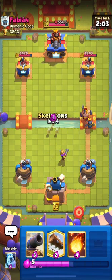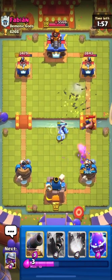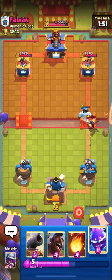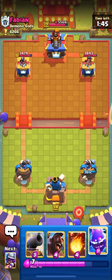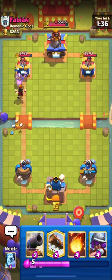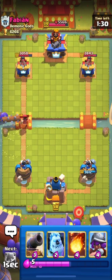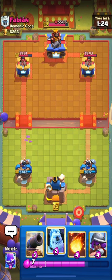He has Mini Pekka, so this is not the Viper deck. He also has Lightning. Let's try to distract his Executioner using our Ice Golem. He's running a Lightning deck with Mini Pekka and Hog. He used his Electro Wizard for our Hog, so I'll use my Log and just eat all the Electro Wizard damage.